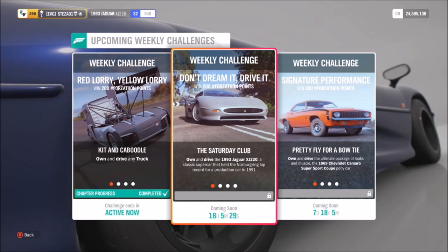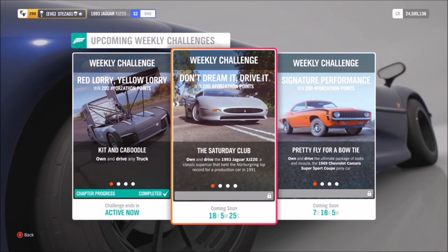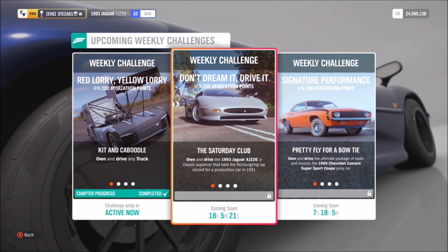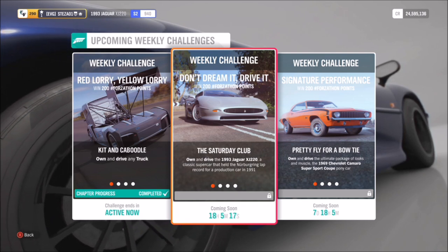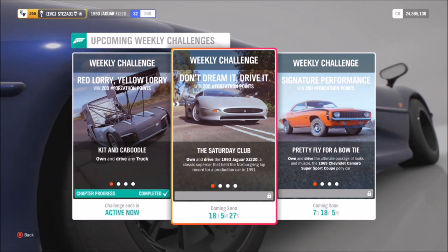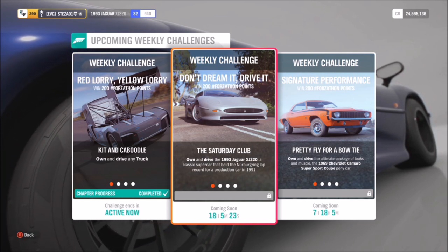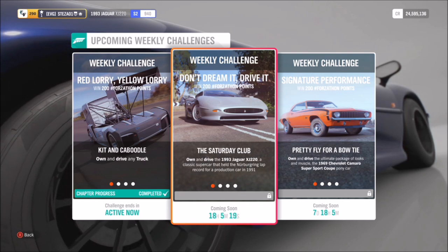Hello and welcome back to Everything Gaming. Today we are doing another Forzathon guide. The Toyota Supra has just been released in Forza Horizon 4, as well as a new Eliminator mode, but we still have a Forzathon to complete. This week's Forzathon wants you to use the 1993 Jaguar XJ220 to complete all of its challenges, which are actually fairly simple.